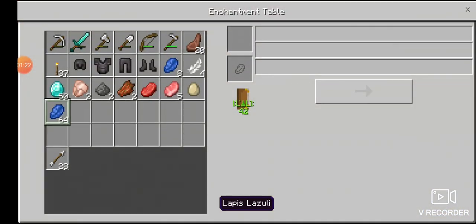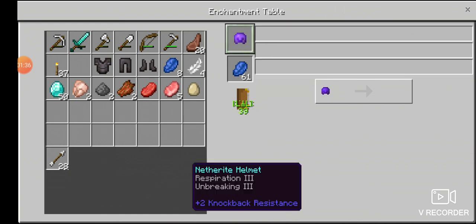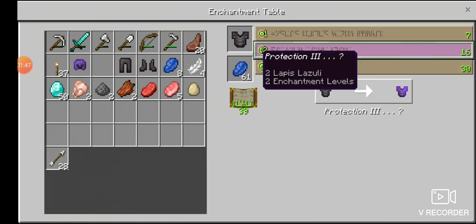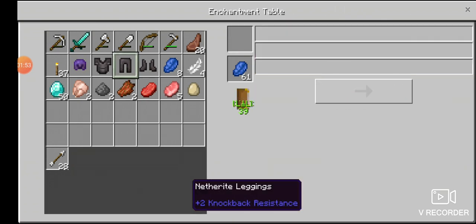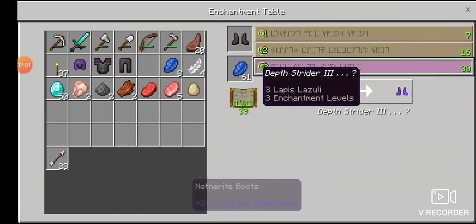Let's go get some lapis in there. Let's start with the helmet - respiration, oh that's a good one! Yes, we will have Respiration 3, let's go. I think that's pretty good. One more - Thorns, Protection... oh, Thorns, why do I like this on the first? I probably want Protection 3 on the netherite. What's the leggings looking like? Thorns again, Protection 3 - got the same thing actually. The same enchants. And the boots - Strider.